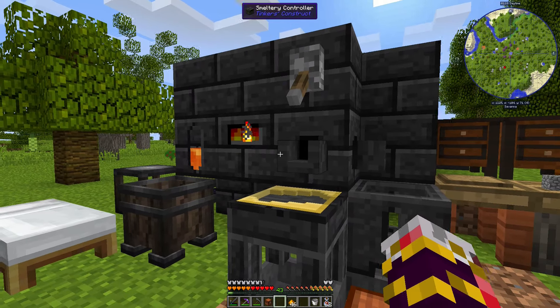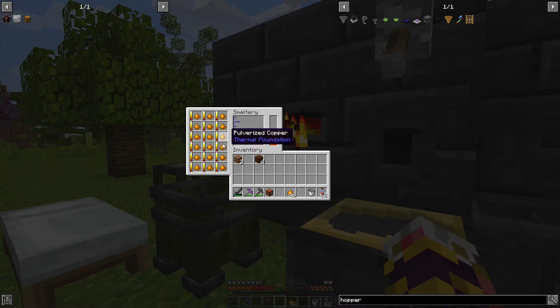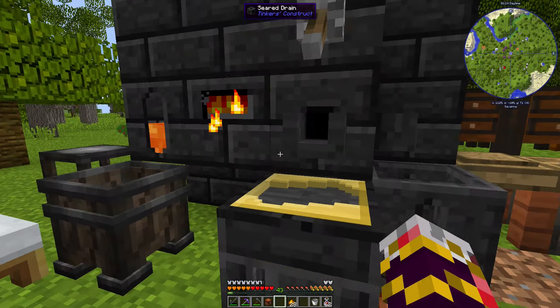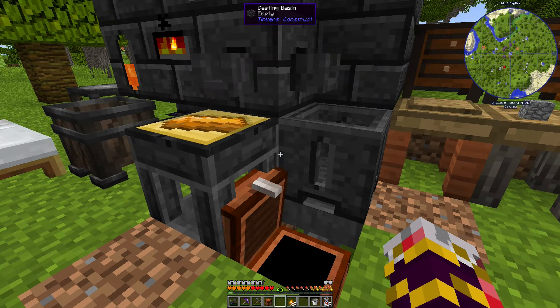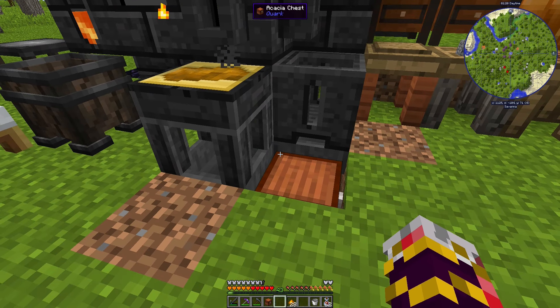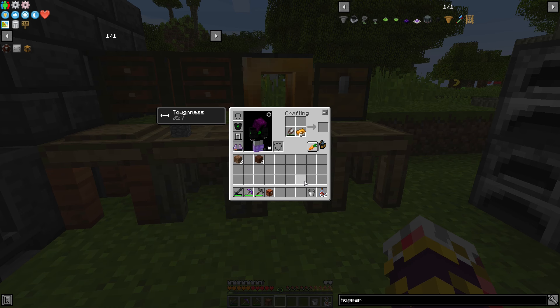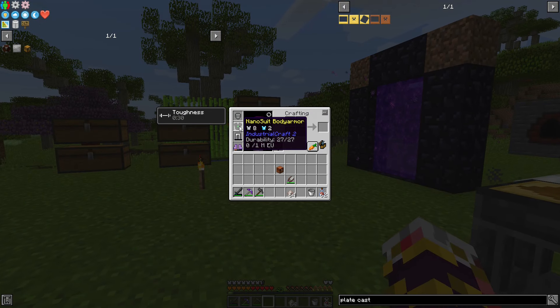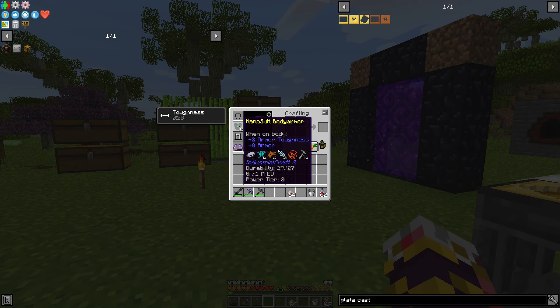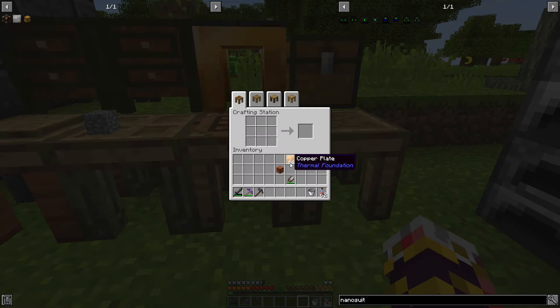The setup should automatically dump melted copper through the presser into a hopper and into a chest so I don't have to click 64 times. I may have just made a stack of copper ingots without realizing they needed to be plates, so I had to melt them down and press them again. Also got a nano suit body armor from a loot box — eight armor, two armor toughness.